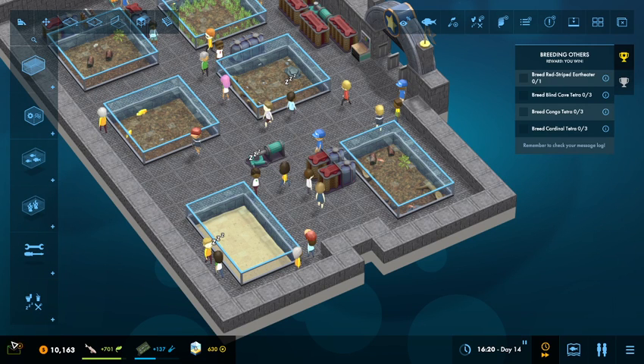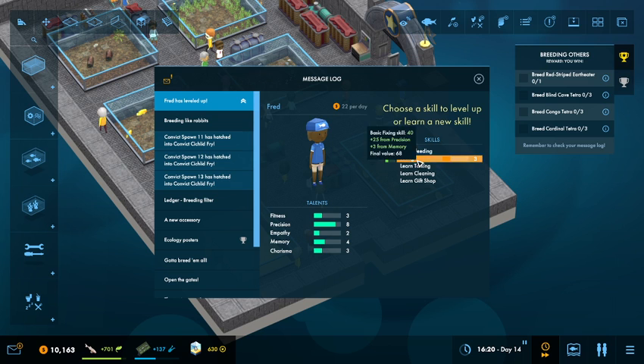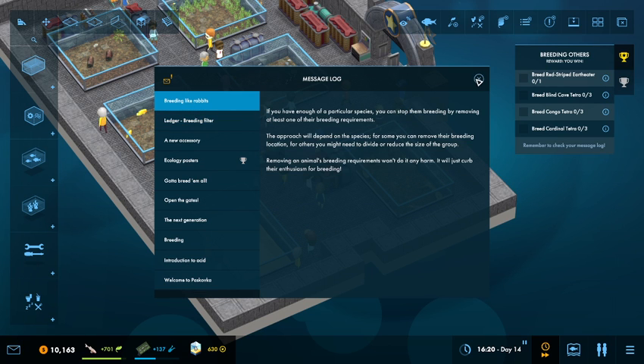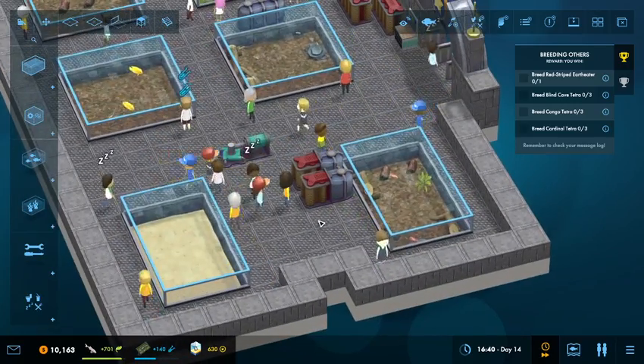Ladies and gentlemen, thank you for joining me. I am General Ming and today we are playing Meg Aquarium. The fish are breeding like rabbits, as the message says. I played the game — let's go ahead and keep it going.